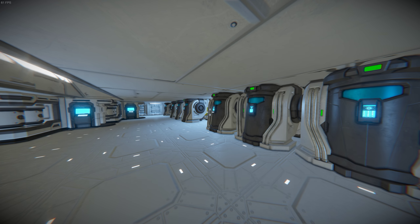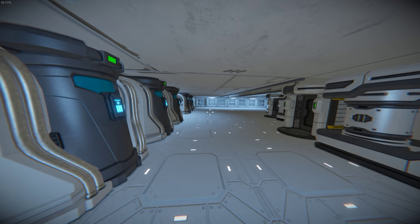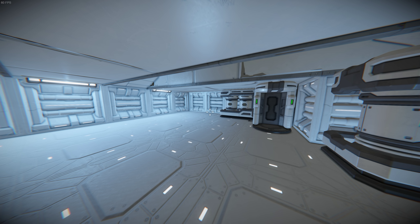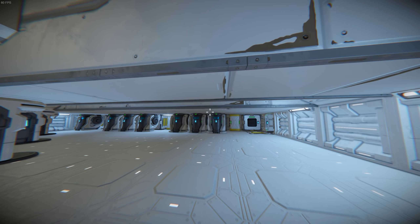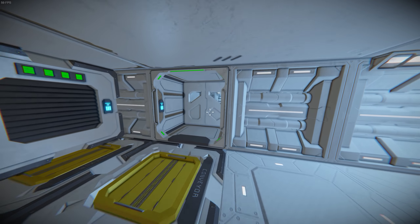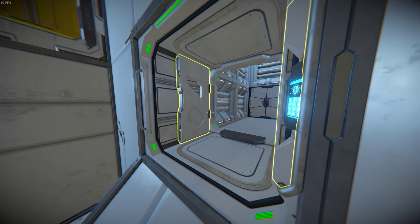Going up here is primarily medical and cryo storage, which is pretty self-explanatory. Quite a few medical rooms there — the computer decided to freeze for a second, hopefully it doesn't crash again. And I've put in some ceiling windows so you can look out into space. The entire ship is not very tall, that's for sure.